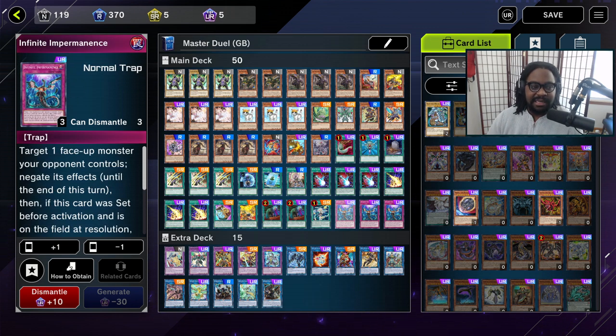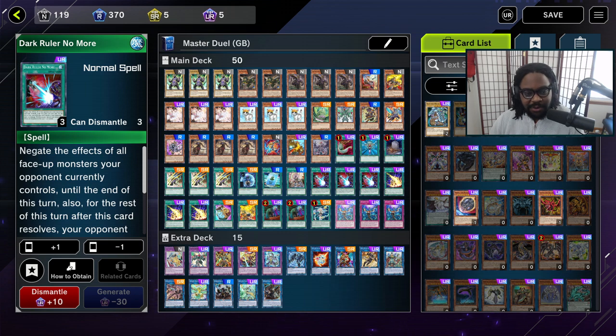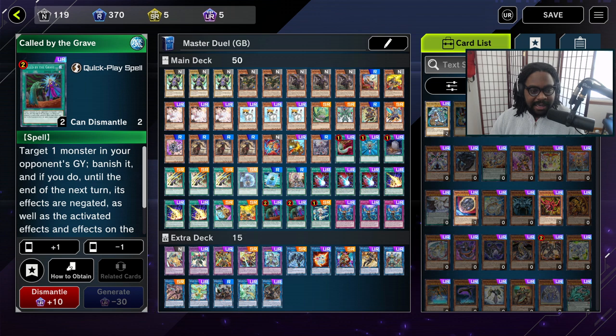Imperm can technically negate a back row spell or trap and can be used at any time as long as you have no cards on your field. So Imperm is a really powerful card — in terms of hand trap negation, I think Imperm is your best bet. It's also versatile for the same reason you'd want to use Dark Ruler No More, and it's less of a brick. You still have Ash — the classic to stop cards like Maxi C and other annoying special summons. We're also running Call by the Grave because everybody plays hand traps.